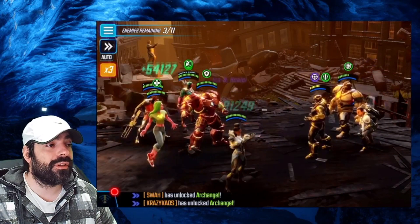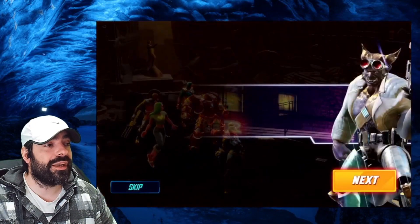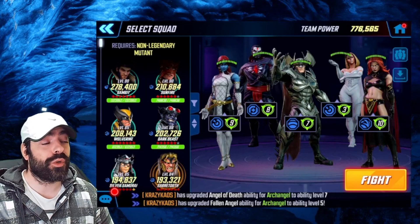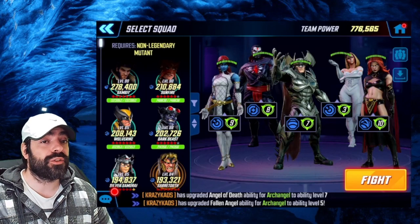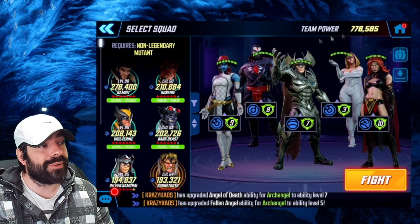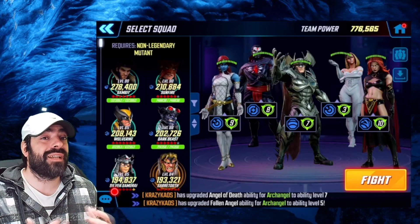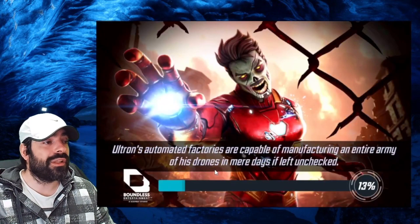Now let's look at the non-legendary mutant nodes. The Marauders are going to be great against node six, and as a bonus they'd also work on node seven — but since I suggested a different team for node seven, we'll just use them on node six. The team's power isn't that high, so it doesn't require a huge investment. I place Strife in the middle to protect Mystique and Meddling Prior in the corners. I use Strife's taunt and try to one-shot Star-Lord Tashala with Mystique's ultimate.